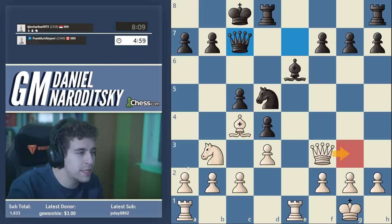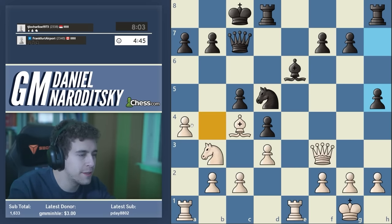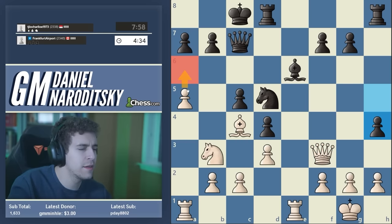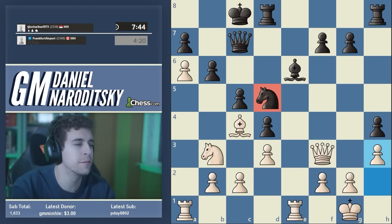We could trade queens or send the a-pawn down the board. Let's go a4 for starters — not a very committal move. We're weakening the b4 square but I'm not too concerned about that. Bishop g4 — not really a threat because we can drop the queen away to g3. Let's continue with a5. We'll throw in the move a6, probably to weaken his kingside — it's going to go b6 and then we're going to go h3.